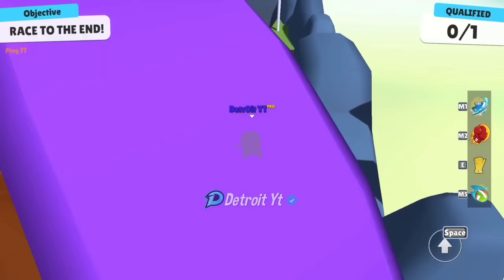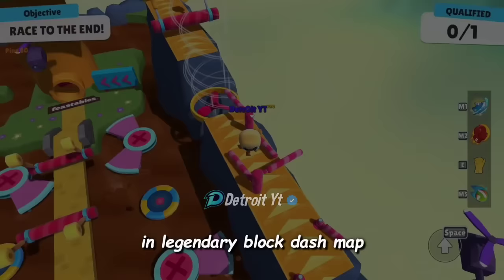By jumping on stones we can reach this place. With the help of this you can directly reach this place without the need of passing from the fans.